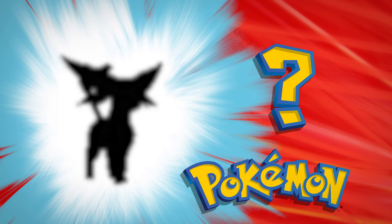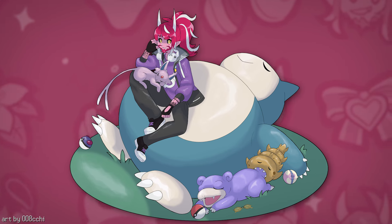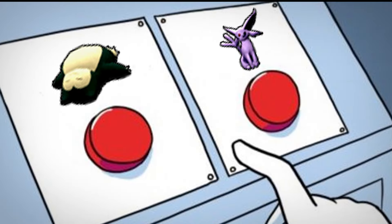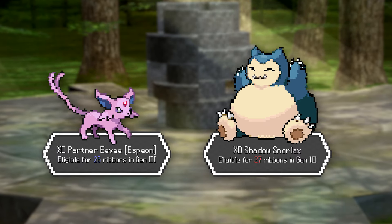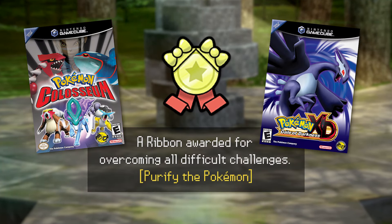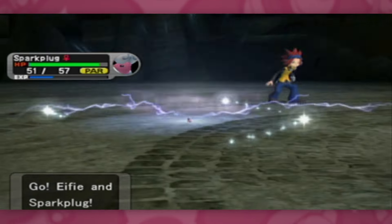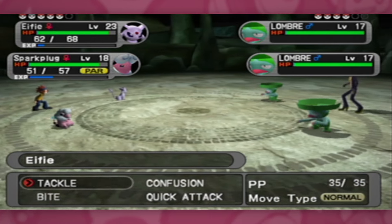First things first, I ended up switching which Pokemon I'm going to be ribboning. As much as I love Snorlax, it didn't make a lot of sense to settle for my third favorite Pokemon when my number one was right there. It was a hard choice, but ultimately it makes the journey all the more special. This means I can't get one ribbon Snorlax was able to — the National Ribbon, which you get in Pokemon Colosseum or XD for purifying a Shadow Pokemon. This Espeon evolved from the starter Eevee in Pokemon XD, meaning it was never a Shadow Pokemon, and misses the National Ribbon altogether.